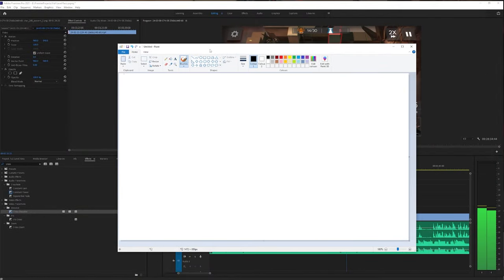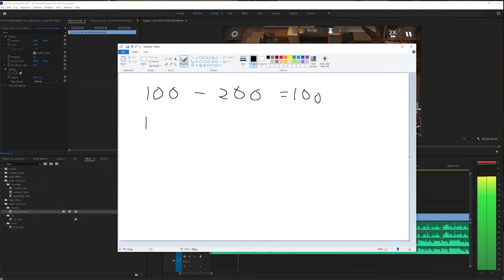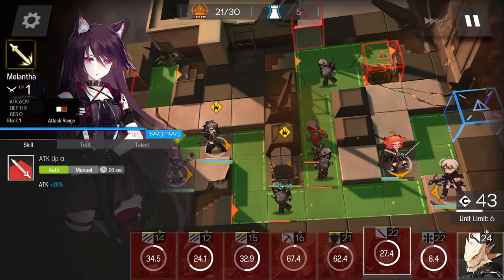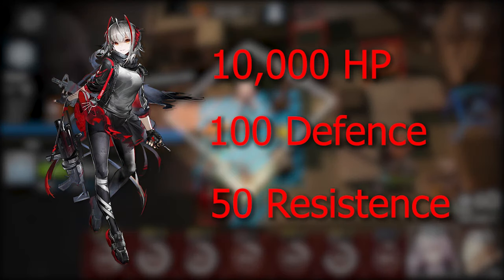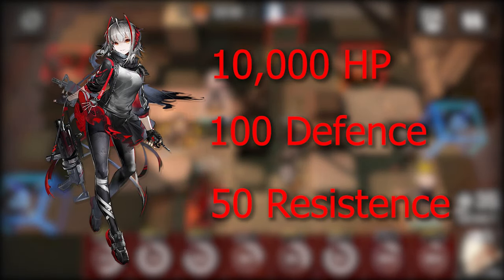Here's an example. If an enemy has 100 defence and my operator does 200 physical damage per attack, that enemy takes 100 damage per attack. If an enemy had 100 resistance however, it wouldn't matter how much arts damage my operator does per attack, as the damage will be reduced by 100%. Resist is just built diff. Looking at one of the tougher early bosses, W, who has 10,000 HP, 100 defence and 50 resist — that's not a lot of defence, but that is a lot of resist. Straight away we know our casters are not going to be effective here.